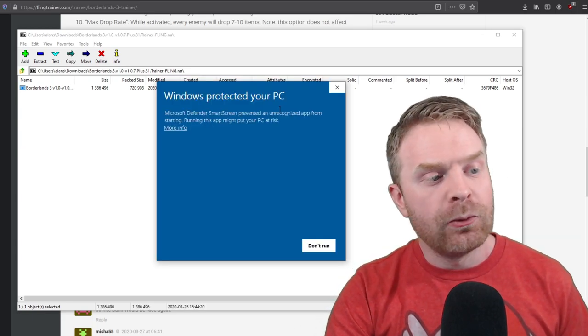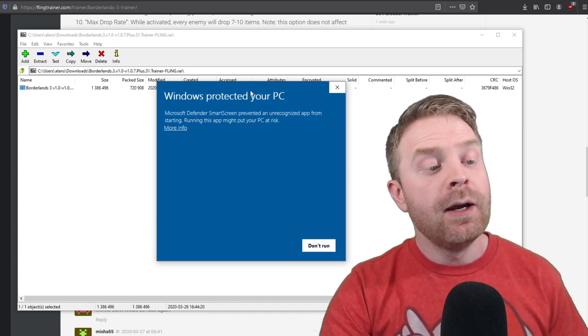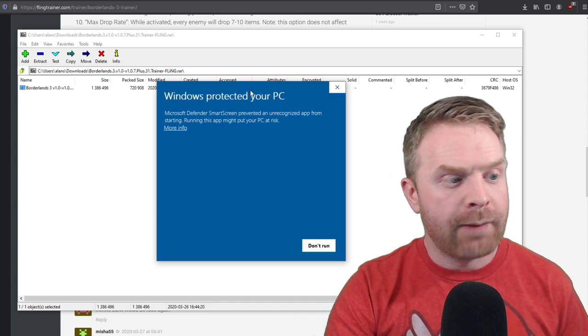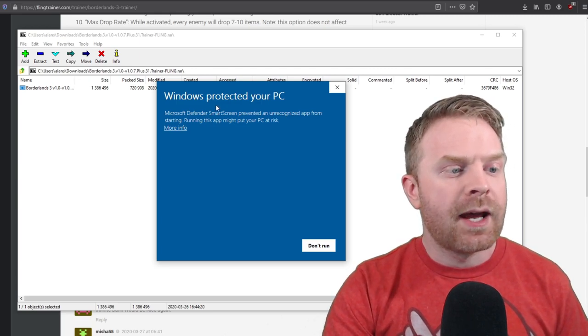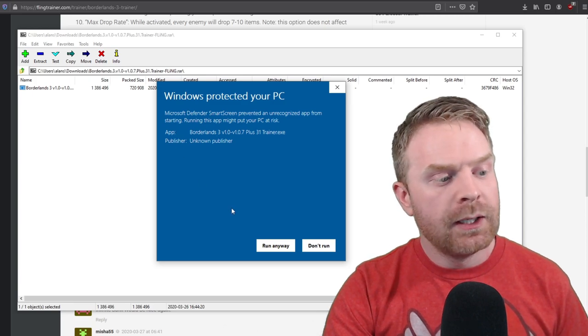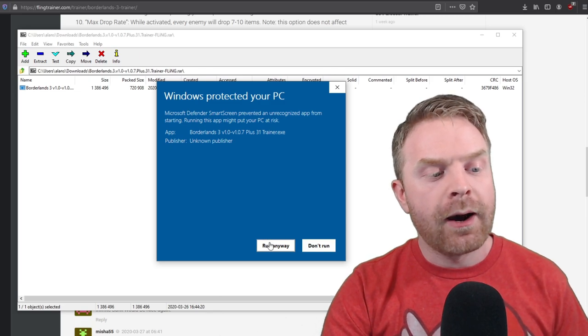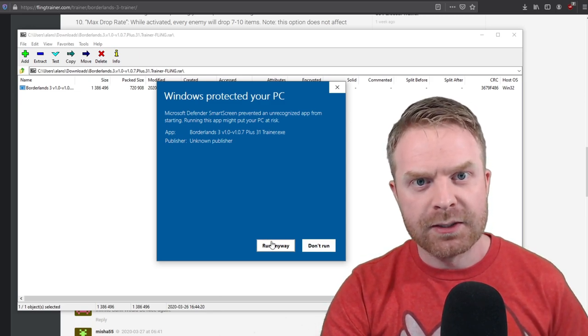Now when you go to run it, it will say 'Windows protected your PC — Microsoft Defender SmartScreen prevented an unrecognized app from starting. Running this app might put your PC at risk.' If you click 'More info,' you can click 'Run anyway.' Do so at your own risk — you can virus scan it if you want. I haven't found any issues with this.